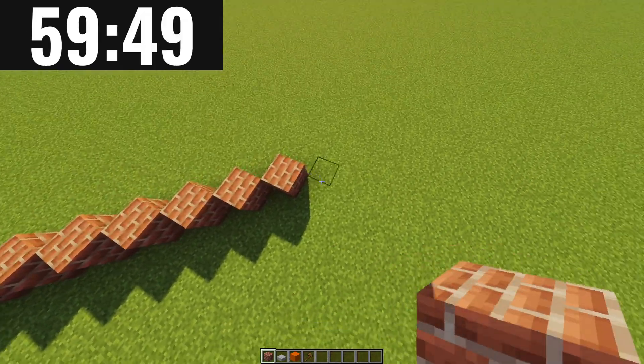Alright, and the ferris wheel is done. I know it doesn't look the best — I'm not too proud of it myself, but oh well, not much I can do about that. So now we'll start building some food stalls.